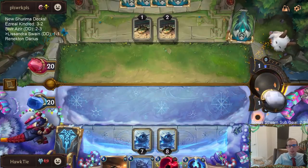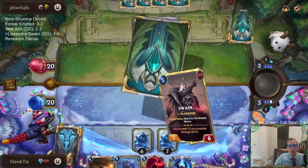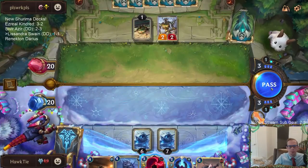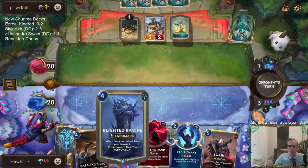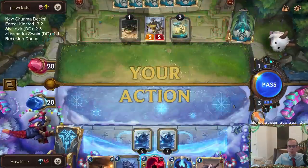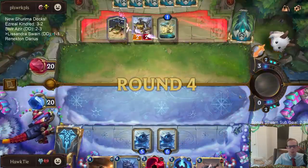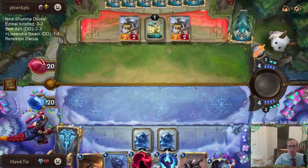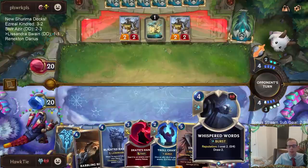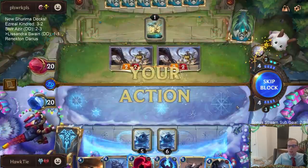They're doing some Predict stuff — Predict does seem pretty awesome with Lee Sin. I'm going to try to go with Blighted Ravine the following turn to kill all these, which means I take four in the meantime. I'm not really using the Deathsand — it would have been great to play Whispered Words last turn, but that's all right. Taking four, healing four — some synergy.